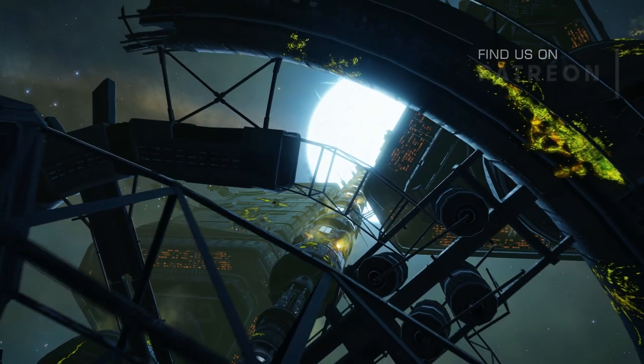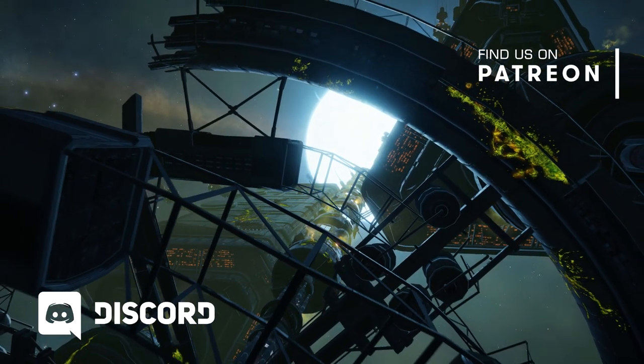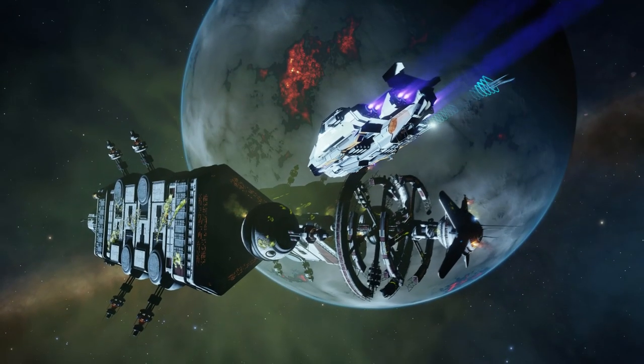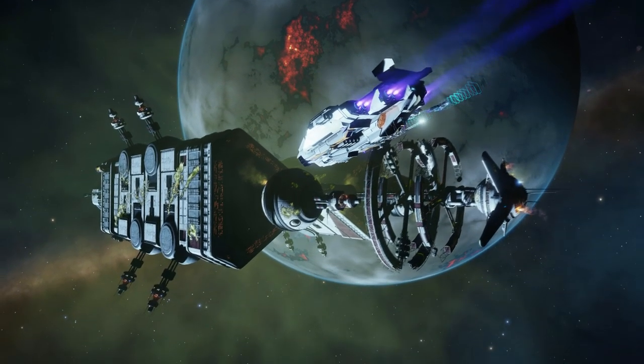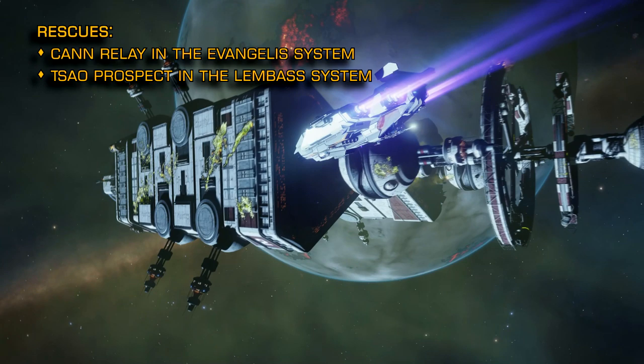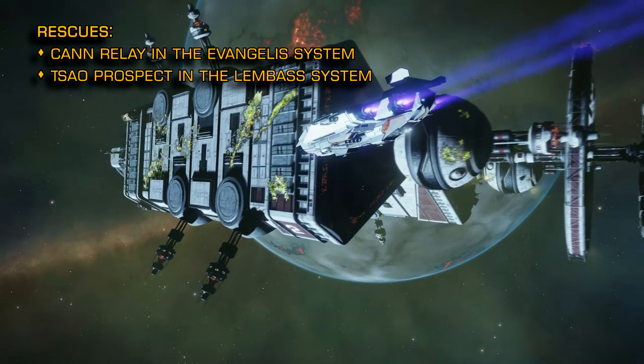If you find this information useful then remember to hit the subscribe button to make sure you see all our future videos. The following stations are still on fire this week and are subject to ongoing rescue operations: Can Relay in the Evangelis system and Sal Prospect in the Lembas system.